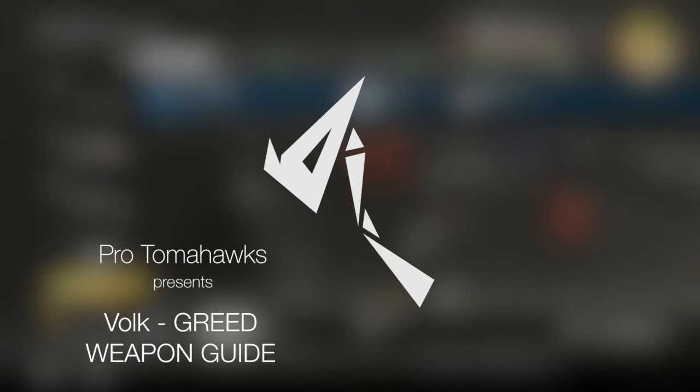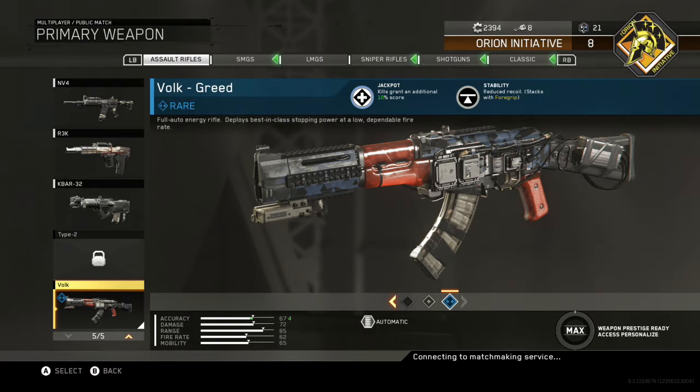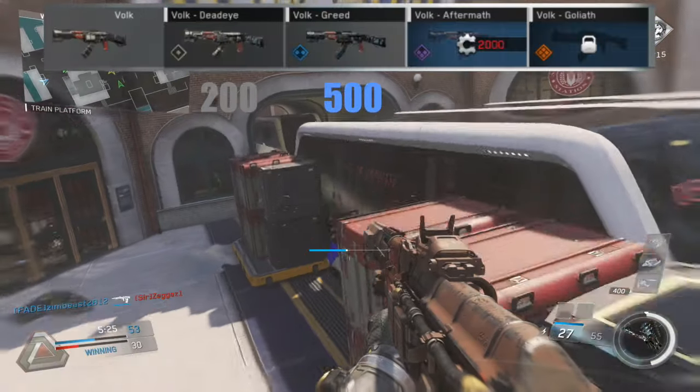What is going on guys? ProtonWalks here. Today I'm bringing you guys another weapon variant review on the Valk. This variant is going to be called Greed. It's a rare variant that costs a total of 700 salvage to unlock — 200 for the base and 500 for this variant itself.